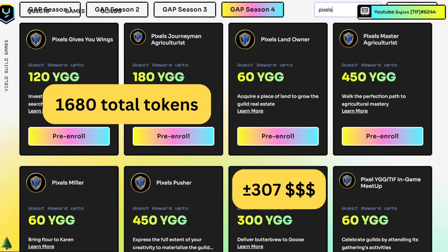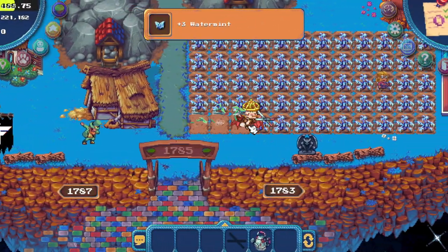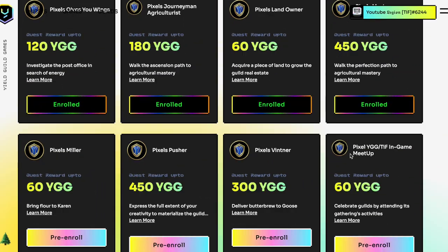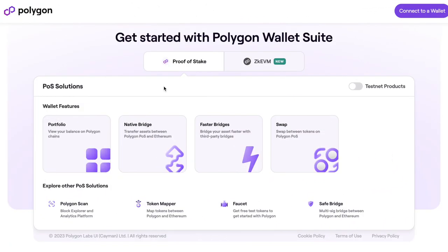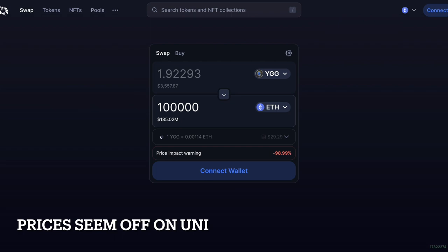Let's go through the 8 simple steps to achieve this. First step: start the game. Second step: get good. Step 3: mint the free YGG badge. Step 4: enroll on the quest. Step 5: submit proof. Step 6, very important: claim your tokens. Optional step 7, but very important: bridge to Ethereum network and swap them. Step 8: congratulations, you are now a pro player.